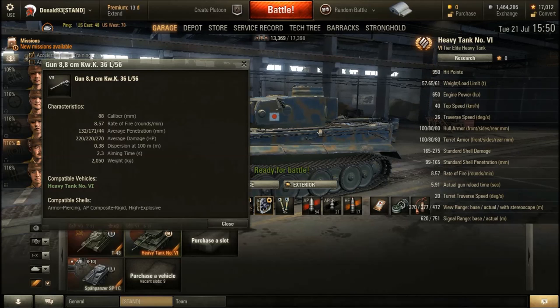The damage output is good — your average shell does about 220 damage. Combining roughly 9 rounds per minute with 220 damage per shot means you can inflict a good amount of damage per minute if you get those rounds to penetrate. The gun accuracy is decent at 0.38, so you can act as a sniper within the front line push if needed.